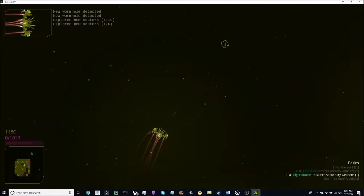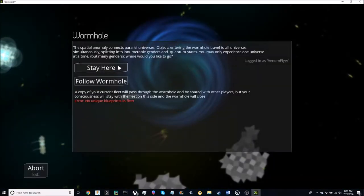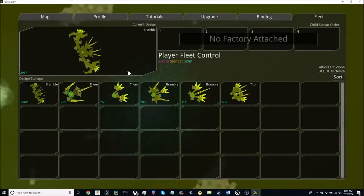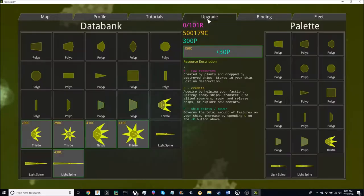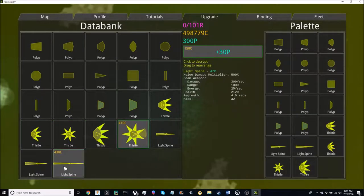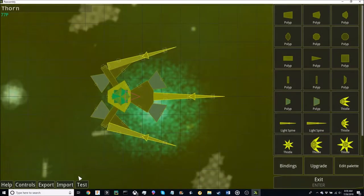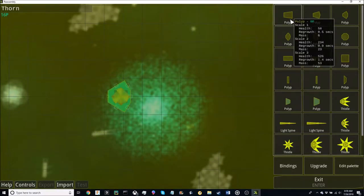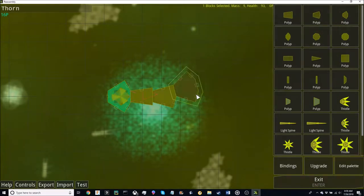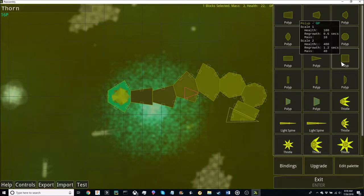Go ahead and fly into your wormhole. Now that I've gone through the wormhole, this will allow me to upgrade and unlock everything. Go ahead and unlock everything in this faction. Now go back to your fleet, go ahead and either create a new ship or edit one, and what you're going to want to do is put one of every block onto this ship.